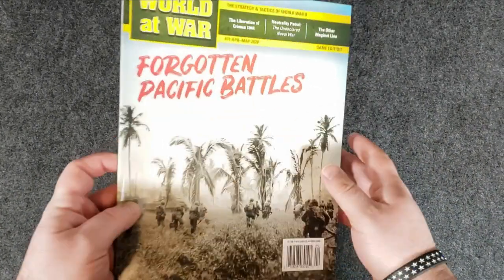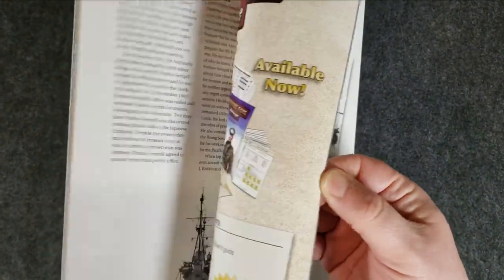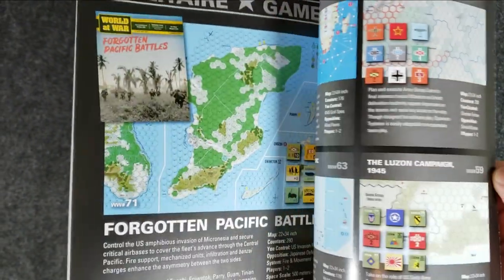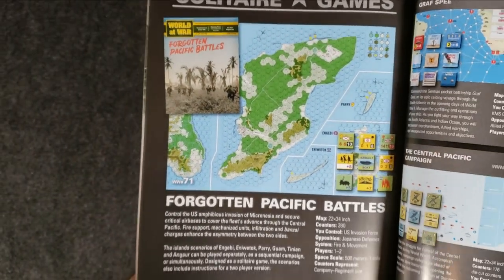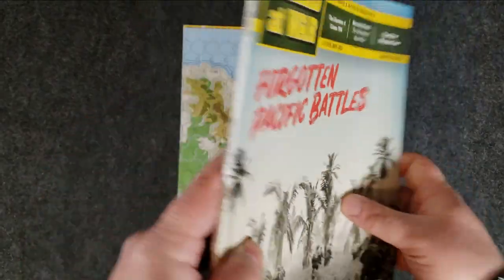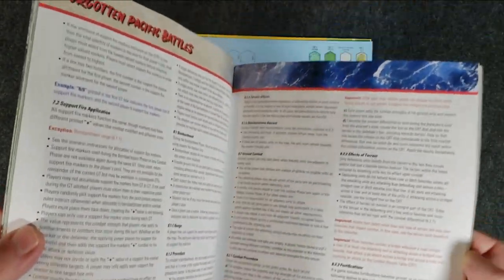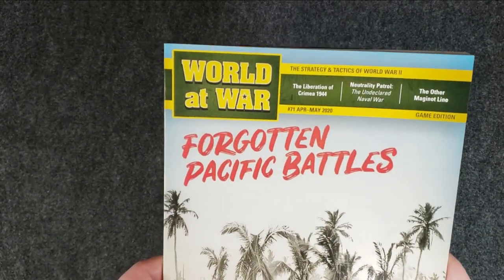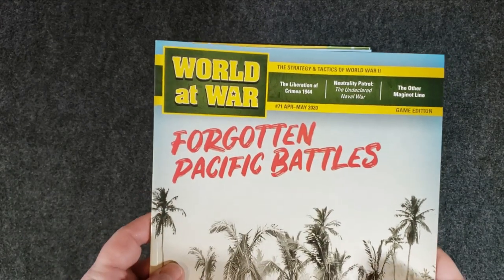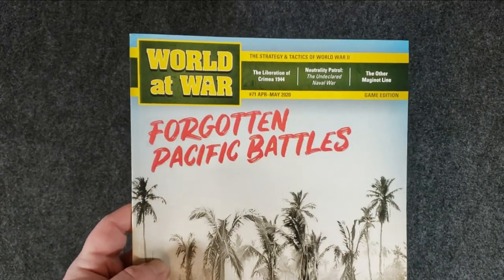Like most magazine games, we're getting a magazine here — full magazine, 70 to 80 pages. You can see the little ad copy for Forgotten Pacific Battles here. The rules are in here and you can take them out. I've also downloaded them. Decision Games is good about putting all the rules for these games online, so even now, with this game just out, you can go get a PDF of the rules online. It includes the custom rules for this game as well as the fire and movement rules themselves, which are not very long anyway.